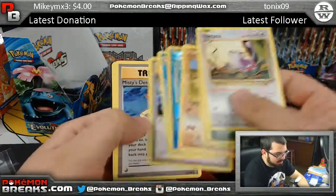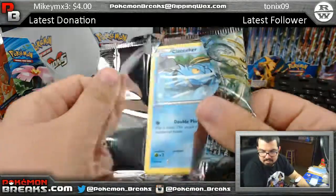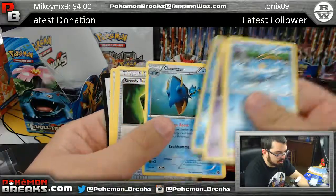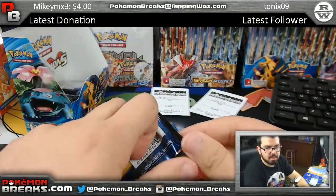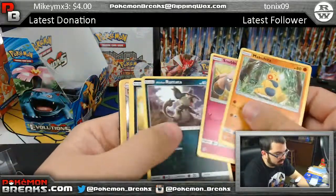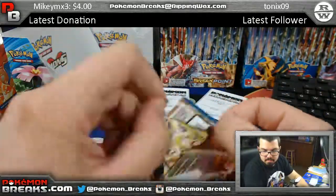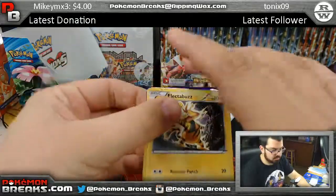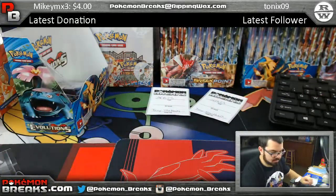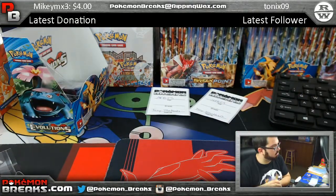You got the Poliwag reverse, Dugong regular rare. Steam Siege coming up: Clauncher, Clawitzer. Sun and Moon: Herdier, Butterfree. Break Points: Garchomp holo. So two regular holos out of those packs - but we've still got more to come because the next bundle is also for Tony.